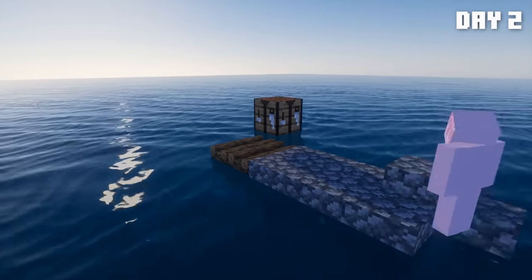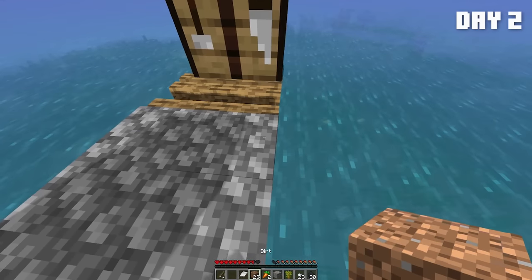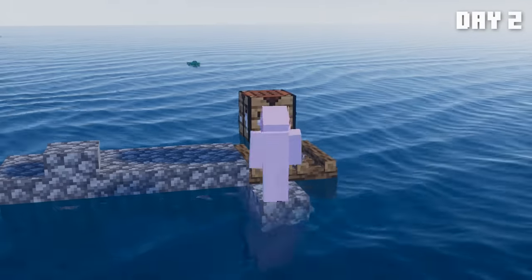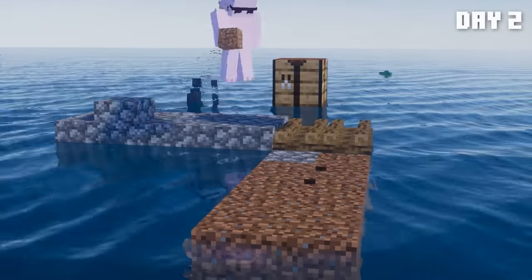Beautiful morning of day two. I began day two by enlarging our raft — not that much though. Oh wait, I got a sapling. Acacia. Of course, acacia is the first thing I get. Then I began placing some of the dirt we've gotten so far so we can farm the green and sell it to miners, because it's legal now.